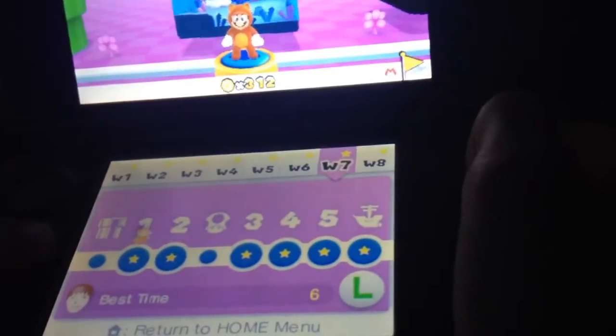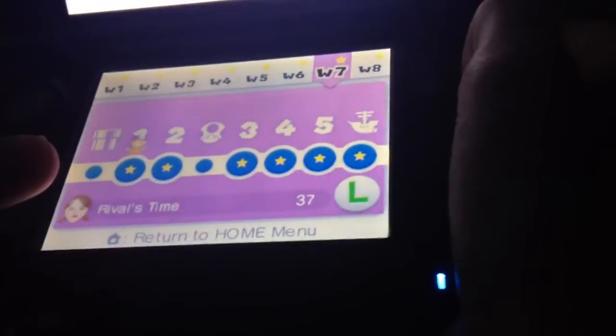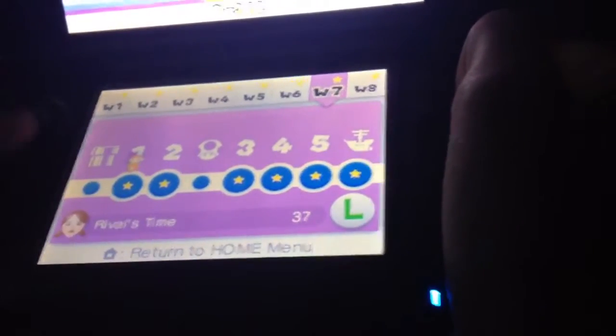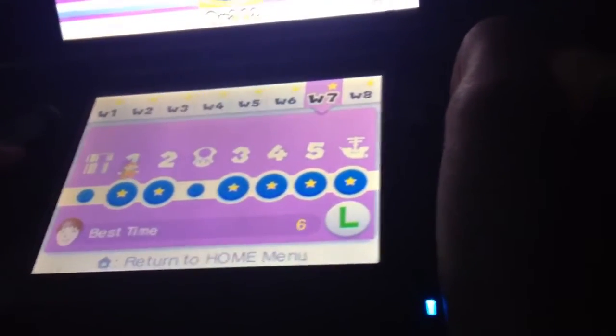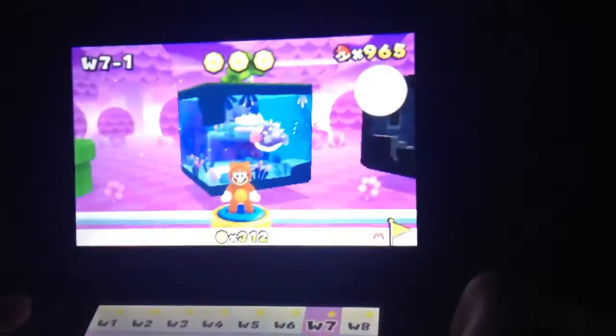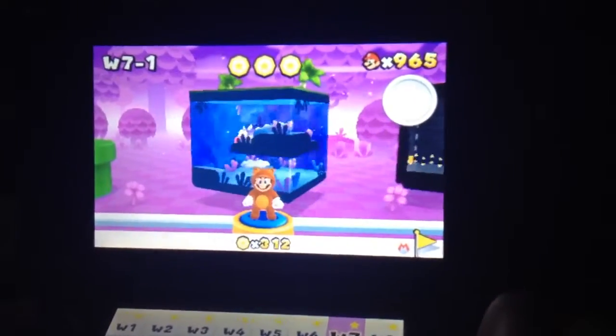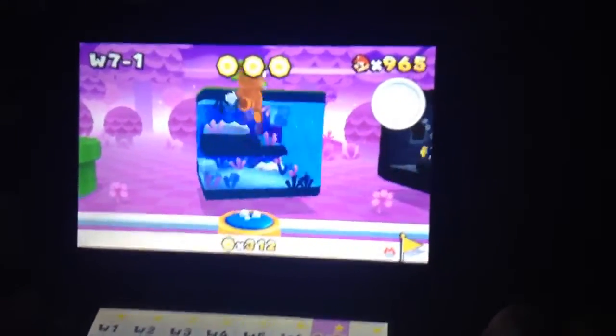but it says — hey, yeah — I beat it in 6 seconds, and my sister beat it in 37. So you're like, how is that possible? How can you even beat it in 37 seconds? Go back up. Well, I'm about to show you. So you need a Tanuki suit, and you need to be in 7-1. And I'll skip the entire course. Okay, let's get into it.